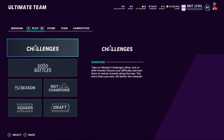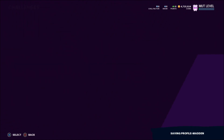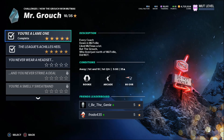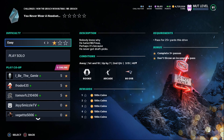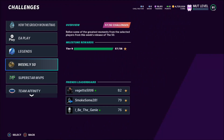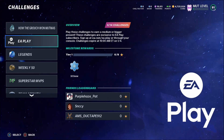MUT rewards should be coming later today. These challenges are relatively simple — I recommend you finish all of them. This is the promo to grind because you can make a lot of coins. I already finished a couple; they're really easy. For example, pass for 25-plus yards to a receiver and complete three or more passes — it should only take a few minutes per challenge. If you have EA Play, you get additional challenges on top of that.